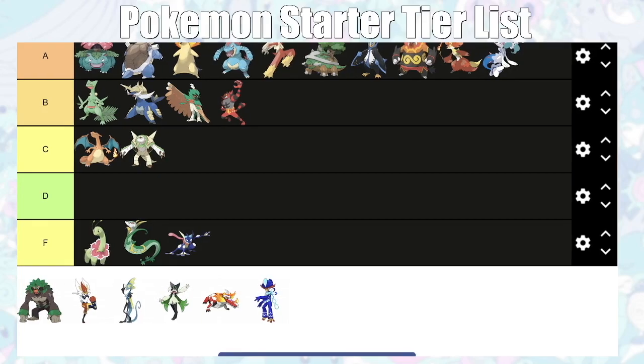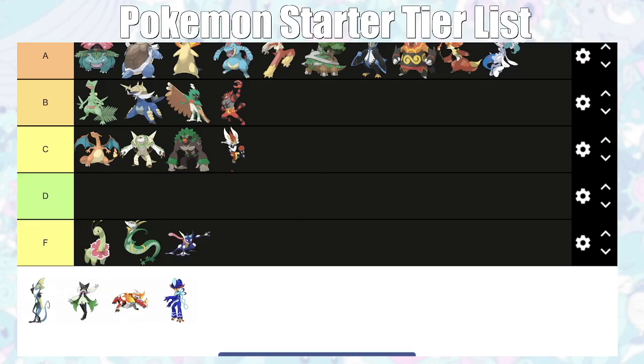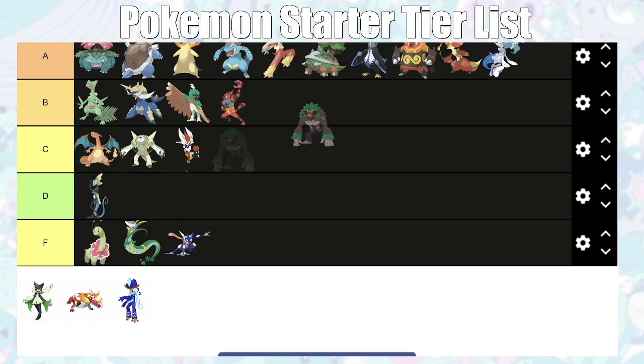The Galar starters are all singly typed, which limits what you can do with them. As a result, I'm putting most of them in C tier. Inteleon is going in D tier — it's a glass cannon, but it's also a Water type so it doesn't really have any weaknesses. Rillaboom is slightly ahead of Inteleon but these guys just kind of suck. Cinderace is C tier because it's good for the first gym leader, but it's a Grass-type gym so it's not saying much.